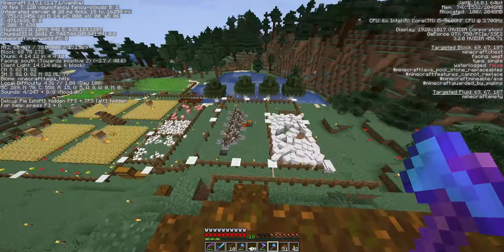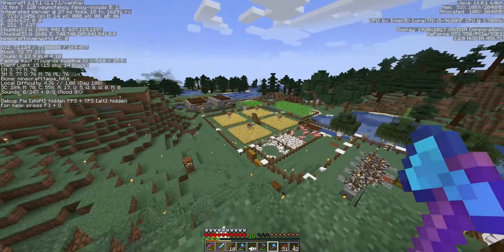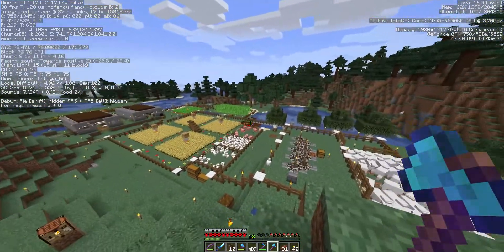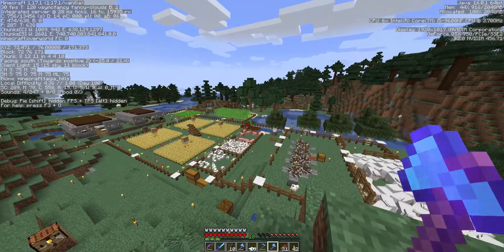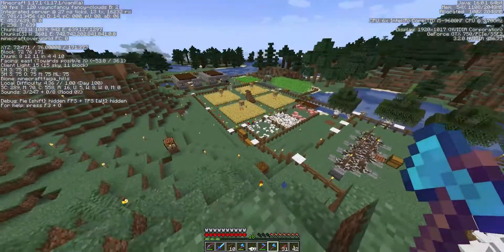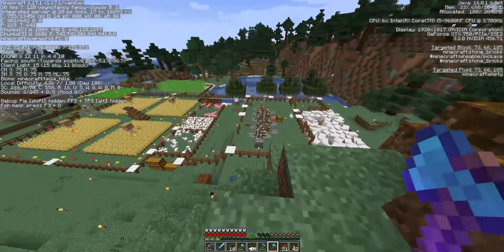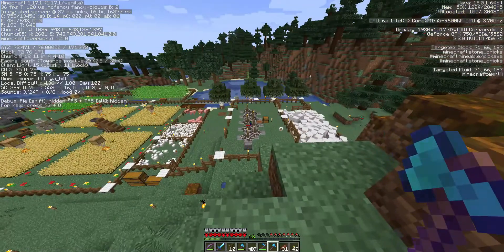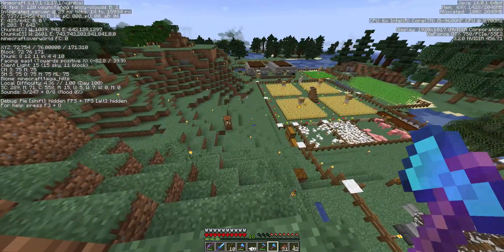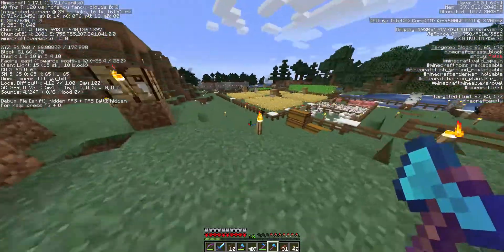Then I'm thinking where I'm gonna get some cows from — but actually before cows we need to start a wheat farm. I started, if you can see in that corner just next to some water, a quick and easy planting of some seeds there, so we get wheat as soon as possible to attract some cows to my death trap of a cow farm.